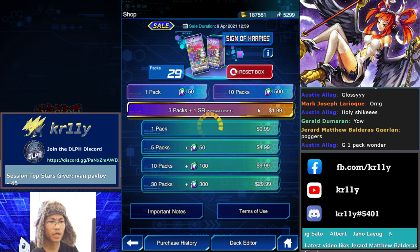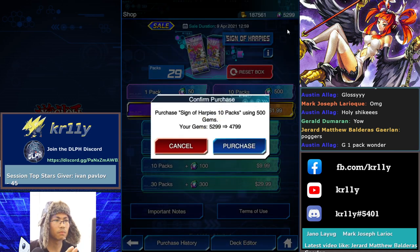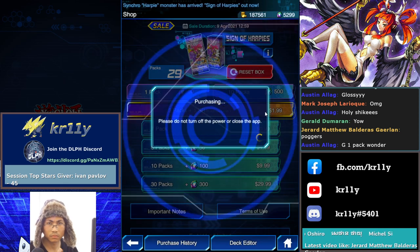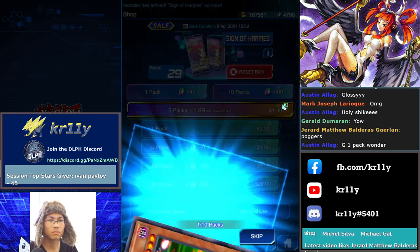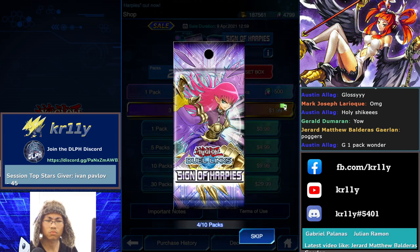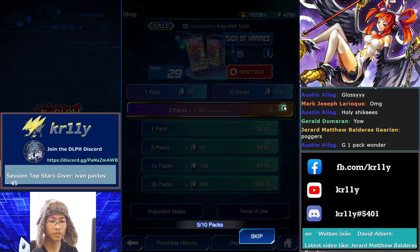Once we reach 20 packs left — the ceiling — we have to open one by one. We don't want to go into the last 10 packs opening in bulk. To be honest, if the Channeler is still there I don't mind going through the box — I have a lot of gems.